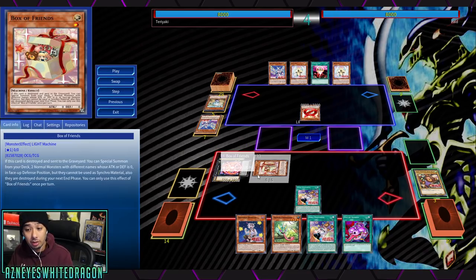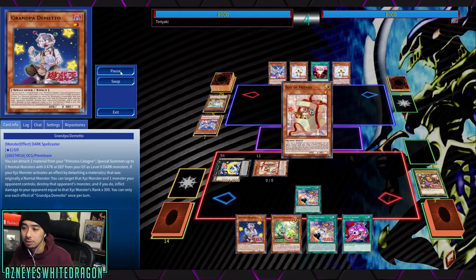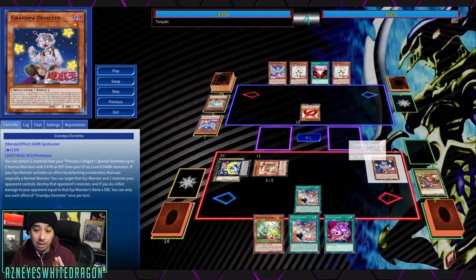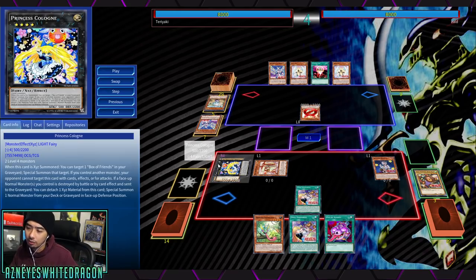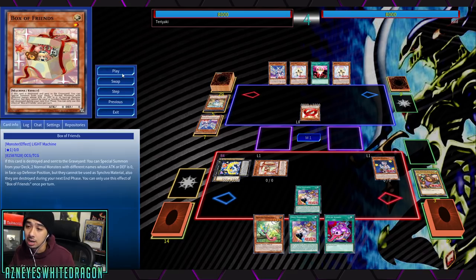You bring out double vanillas and make Princess Cologne. Princess Cologne then has the effect to bring back your Box of Friends, which pops a second time with Grandpa Demito. Grandpa Demito detaches material from Princess Cologne to special summon up to two normal monsters with zero attack or defense from the graveyard as level eight dark monsters — so it's a rank four also going into rank eights. If your exceed monster activates its effect by detaching material, you target that exceed monster and one monster your opponent controls, destroy the opponent's monster, and burn them for damage equal to the exceed monster's rank times 300. Since they'll be level eight going into rank eight, that's 2400 burn damage.